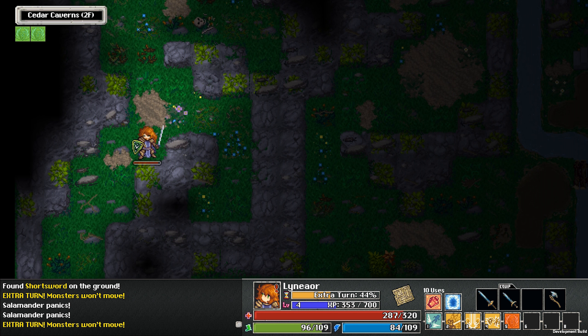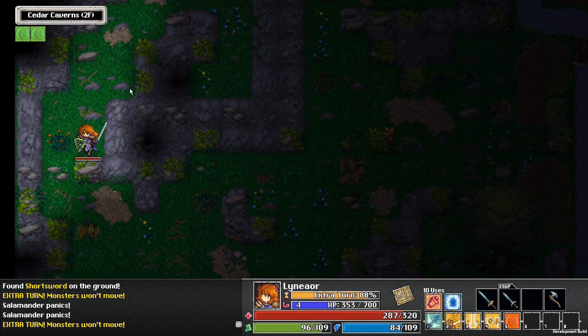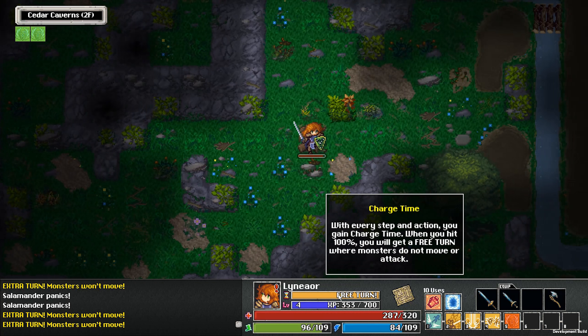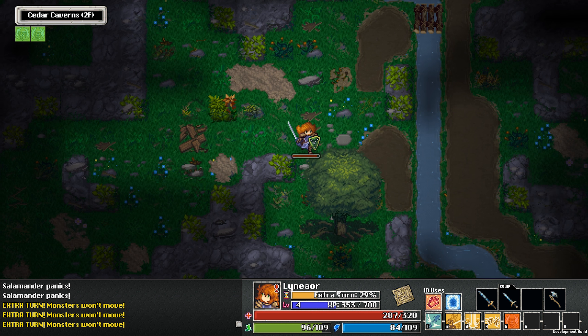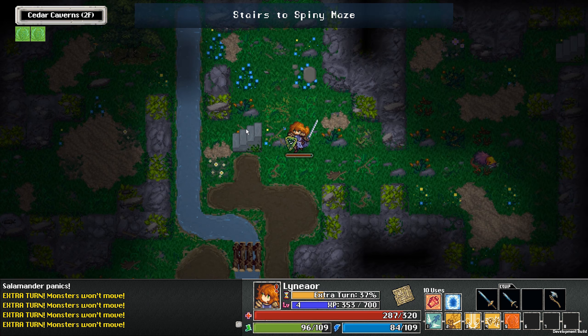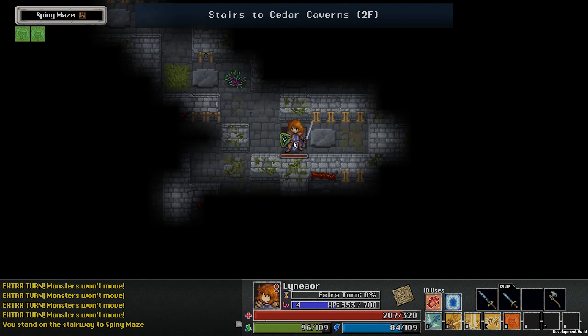That's the entire floor done. As you can also see, you get an extra free turn sometimes, which is pretty cool. So let's go to the spiny maze.